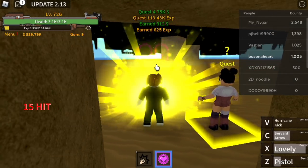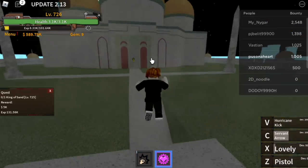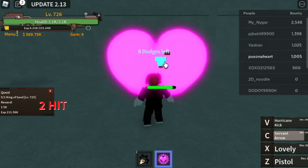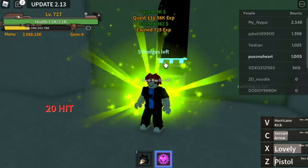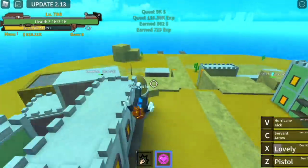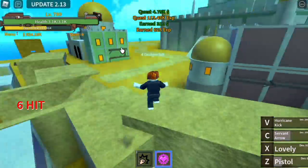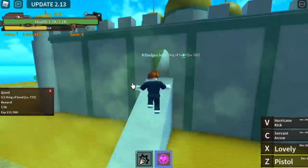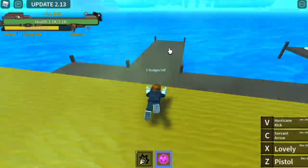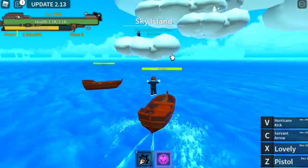Same technique: C skill, Z skill, Lovely, pistol, and Servant Arrow. At level 725, we can start defeating the King of Sand. If you want to defeat him, use your Observation Haki — our damage is not the problem, it's just the range. After defeating him, go back to the Bomb Ban. Defeat them easily and go back to the King of Sand. Do this until you reach level 800. At 800, we proceed back to the Sky Island — remember, we got our Observation Haki.